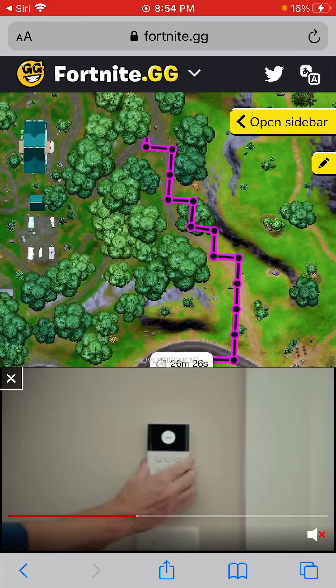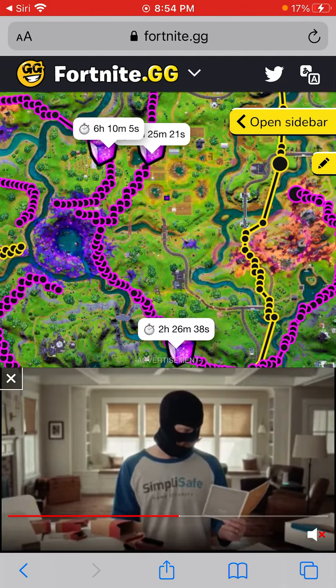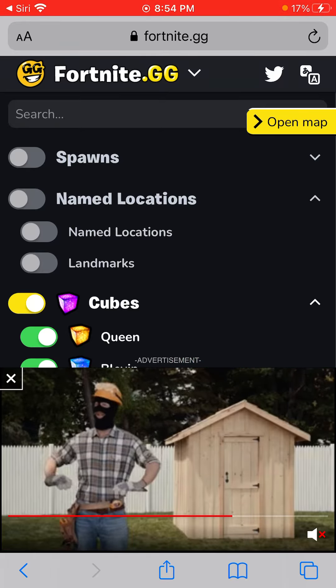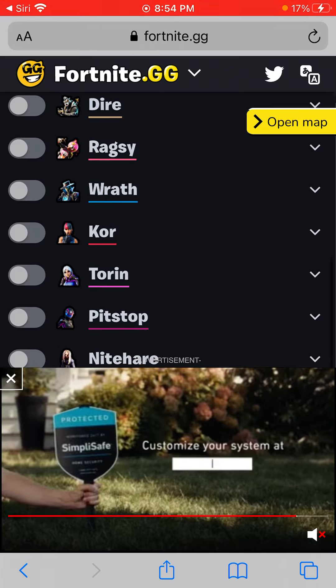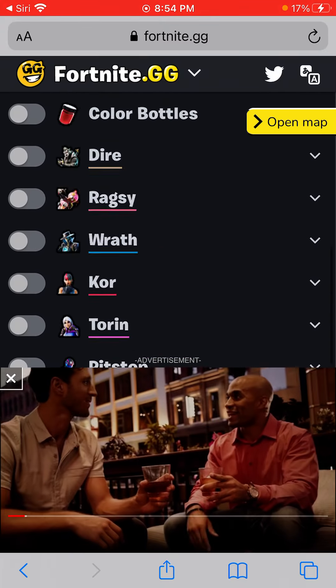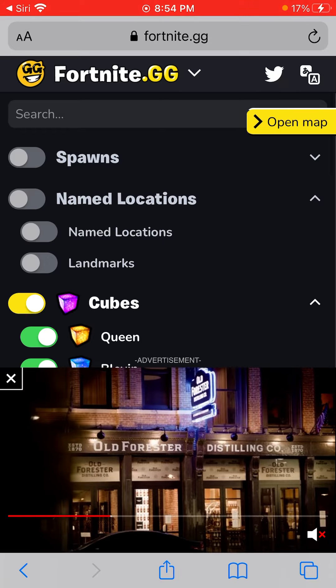So yeah, I'm gonna post this video quick. But yeah, this is how you can see all the movement. And plus, you can see where all the exotics, where all the color bottles, all the NPCs. And yeah, pretty cool. And also all the named locations.